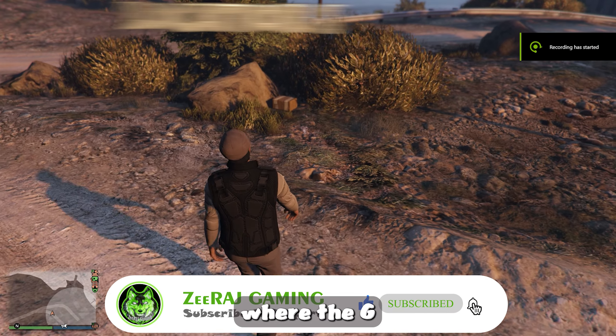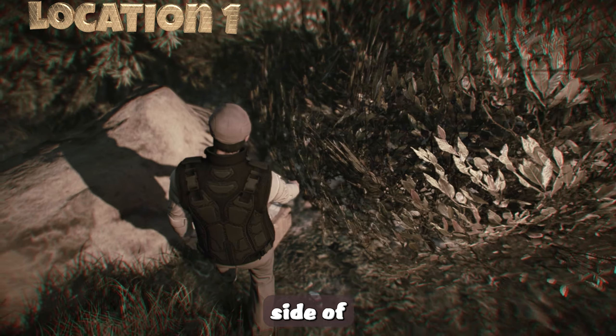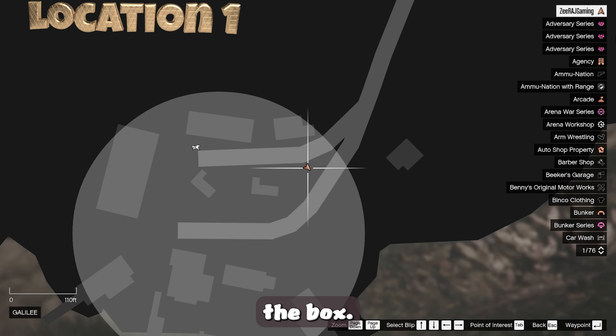One possible location where the G-Cache may be present is between a bush and a rock on the northern side of the grey circle. Go to that spot and collect the box.